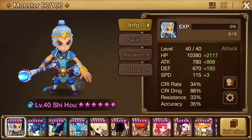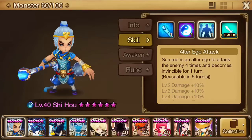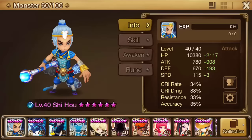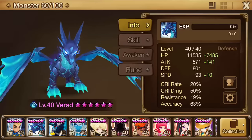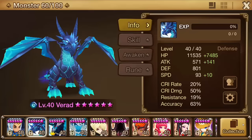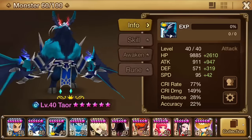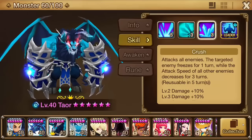Now we gotta look at farmers — monsters that have AoEs, attacks all enemies. It has to have good damage too, so make sure it's an attack-based monster. There are some exceptions, but that's the main thing: attack-based monster. Varad is not an attack-based monster — look how low his attack is, that would not be a good choice. Tower, who is an attack-based monster, has a really good attack, has an AoE, increases attack speed — that's good. Leader skill is also really nice.